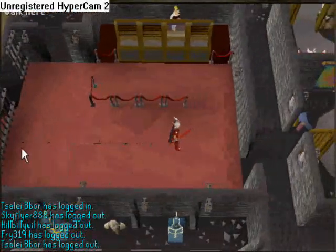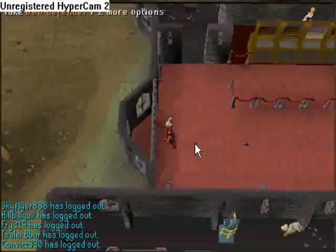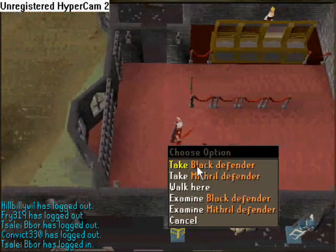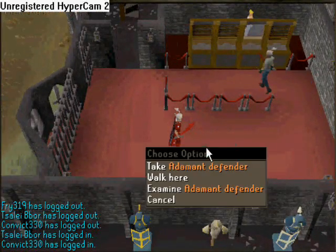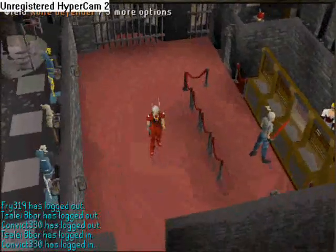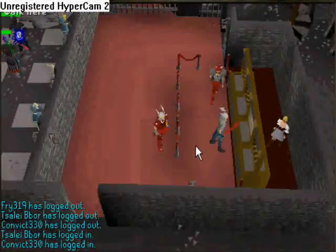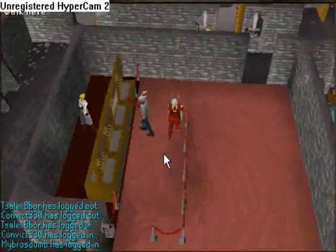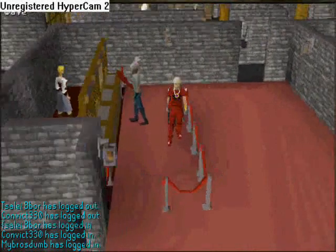And there you have it — Bronze, Iron, Steel, Black, Mithril, Adamant, and then up to Rune, which is pretty decent. I would sell any shields to use my Rune Defender unless you do not have good defense — some pure builds can't even wield shields.